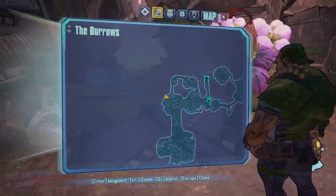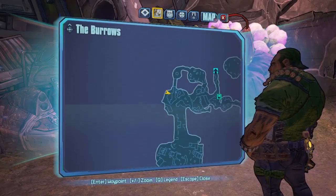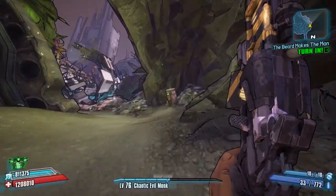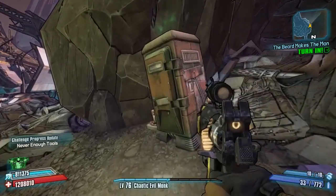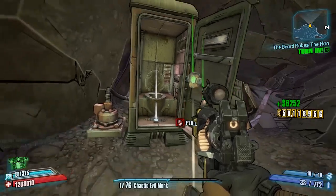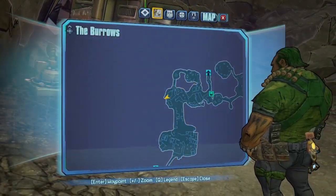Location number four is at the top left of the map area. You'll see there's a chest there that does not count towards it — that's part of another challenge. You want to head to the right hand side of that and get this loot toilet right here, that will be number four.